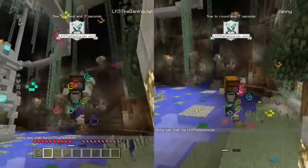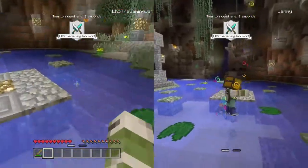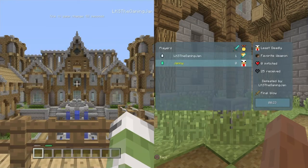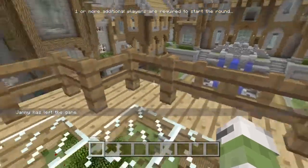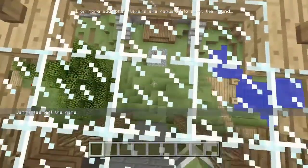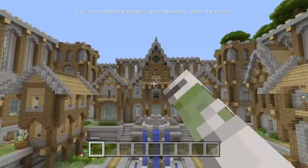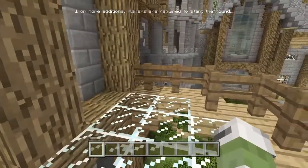Win the match, then you want that person to leave. The timer shouldn't run out and you should be here — on this gate, on this glass, overlooking this area. If you're not here then you probably haven't done it right.